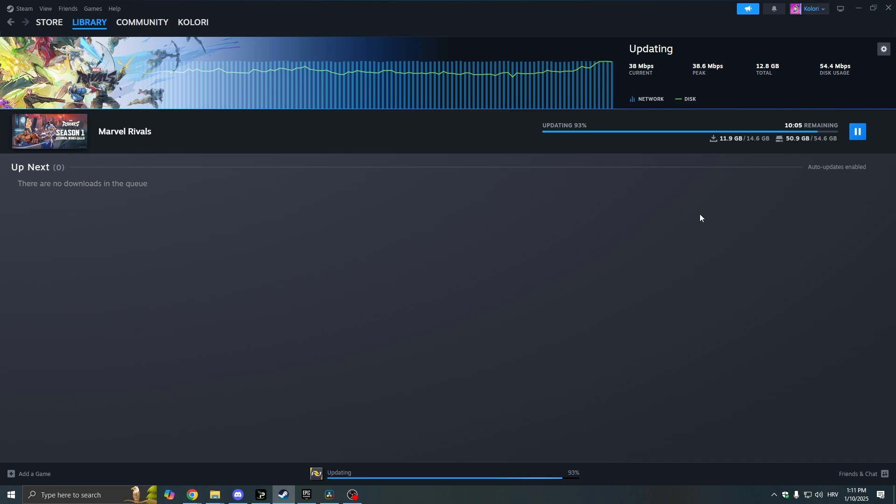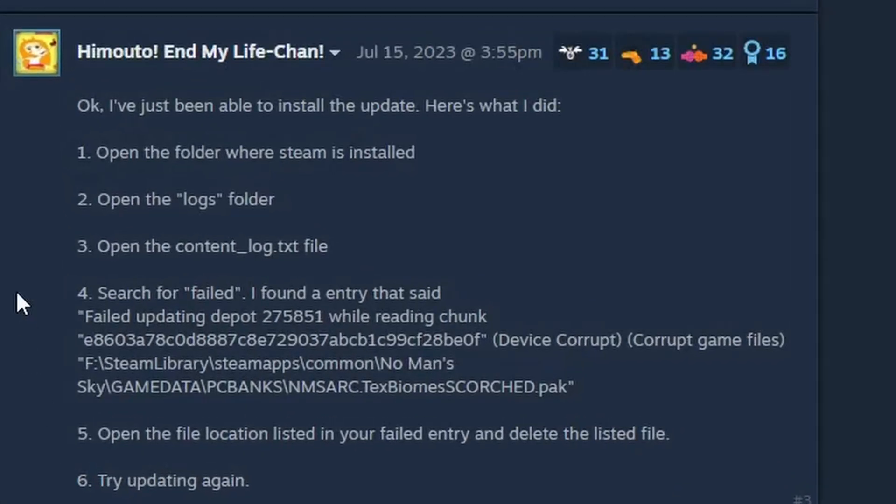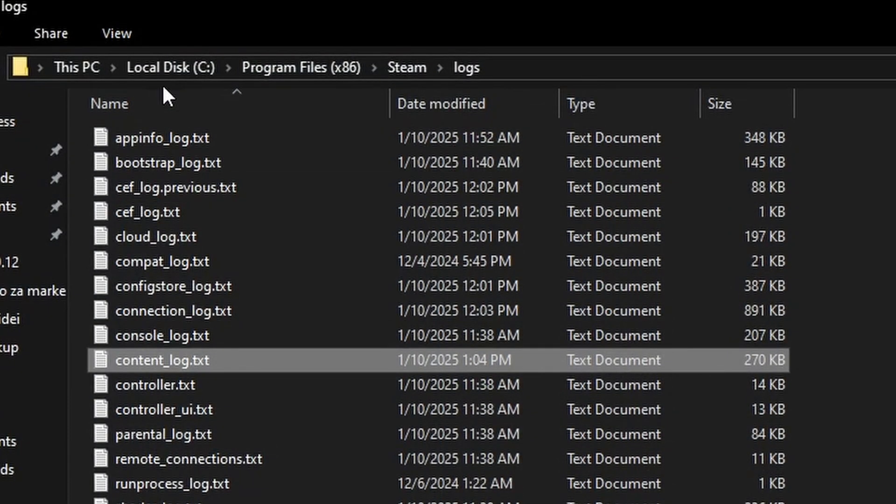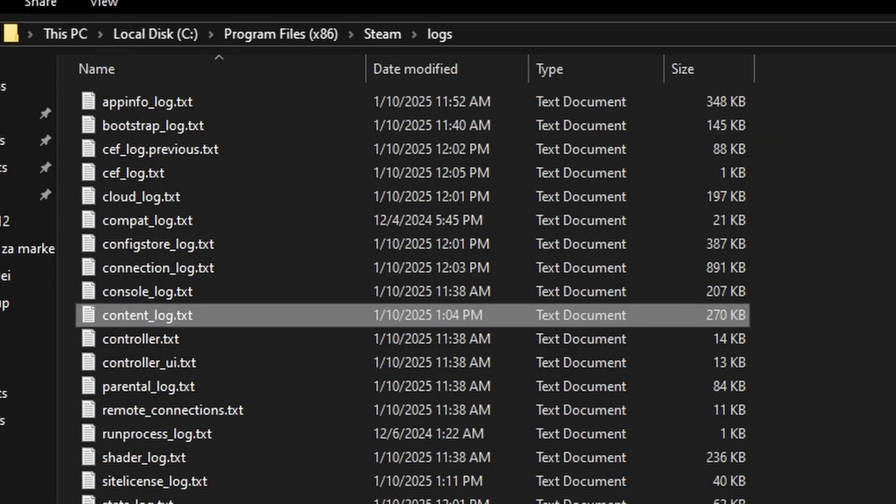The simple solution — I found this from another guy — is to open your folder where Steam is installed, search for the logs folder, and open the content log text file. For me it was: Program Files > Steam > logs > content_log.